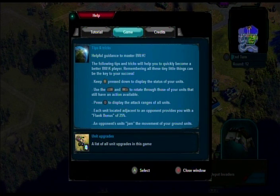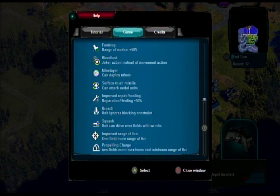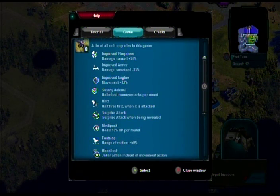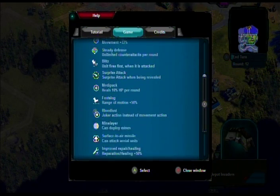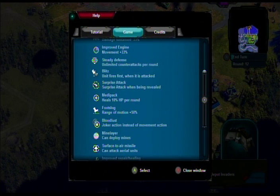An opponent's units jam the movement of your ground units — that's why before I couldn't circle around to get behind an enemy. All unit upgrades: improved firepower increases damage by 25%, improved armor reduces damage by a third, improved engine increases movement range by a third. Unlimited counter attacks per round sounds great. Blitz is interesting — the unit fires first when attacked. If the enemy attacks me I get the first strike, so the enemy's attack will be weaker because I weakened them first.